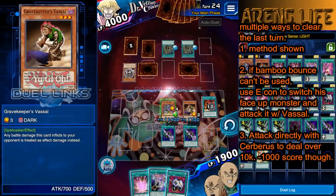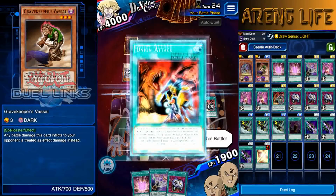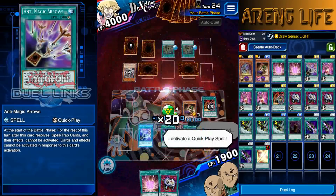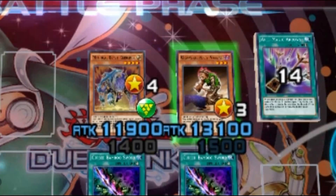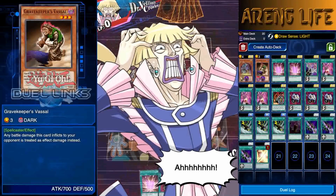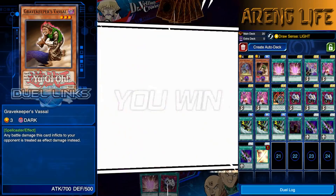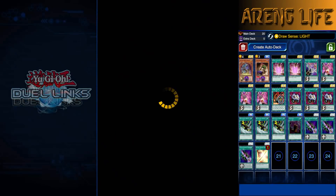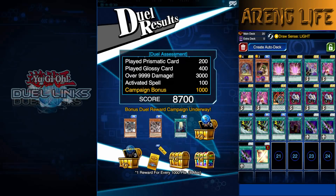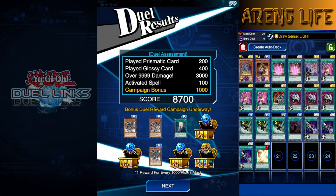We enter the battle phase. Crowler might have one Zero Gravity left, so we activate Anti-Magic Arrows. With both Zero Gravities spent we do whatever we want — Vassal hits for 13,100 straight to the face. Get wrecked, Crowler! That gives us a score of about 8700, with the campaign bonus adding about 1000 on top, so roughly 7700 base.